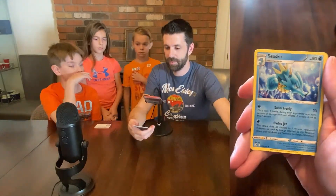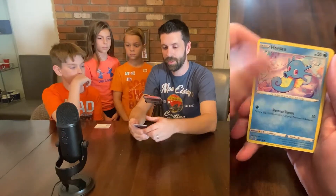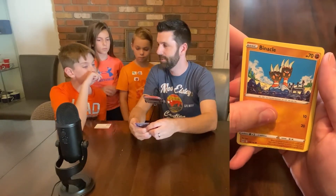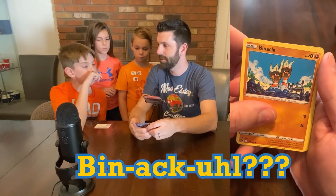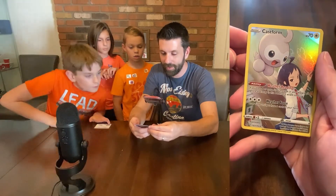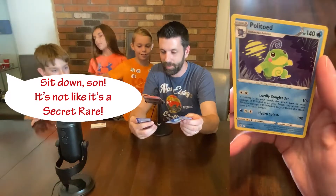Box of Disaster. Seedra. Riley. Horsey. Mawile. Shellos. Binacle. Porygon. Oh — Castform, Trainer Gallery! Let's go! That's a good card. That's a good life order. And a Politoed. So guys, this is my best pull.